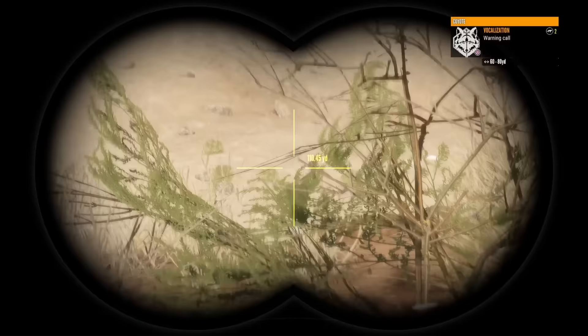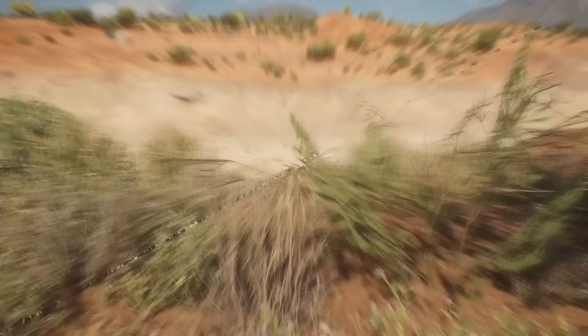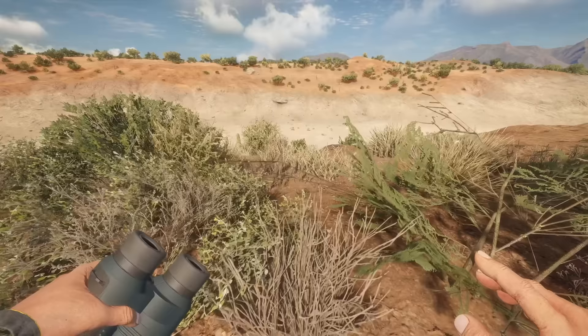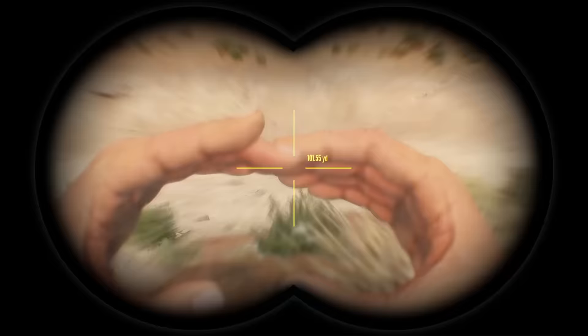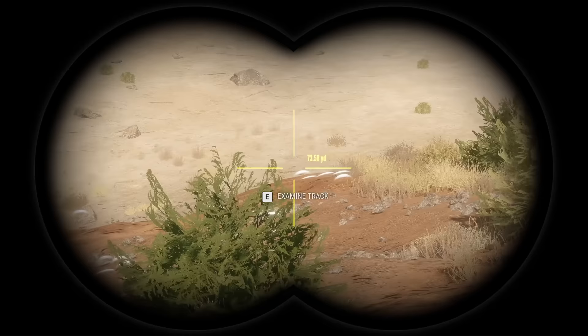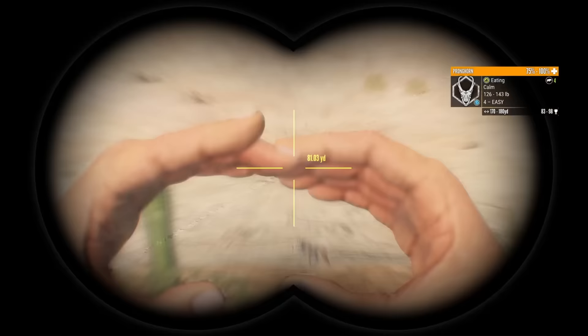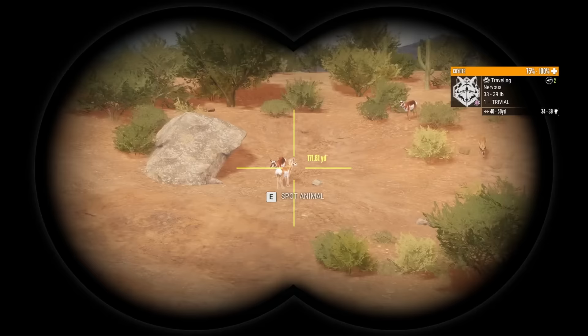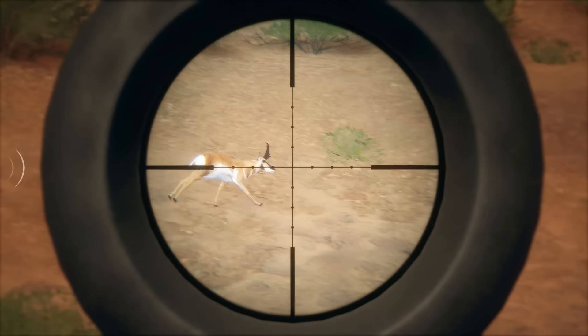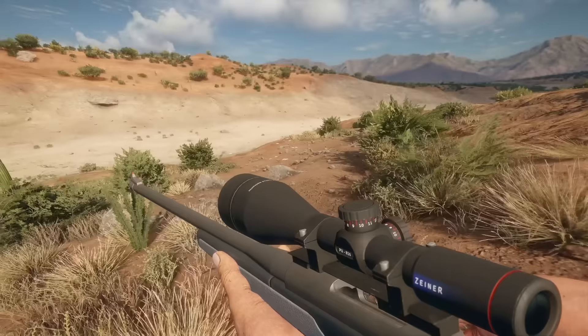There's a coyote down beneath us. Just a level one female. Right there — don't move. Should be in the back of the neck. Oh, I messed up. I am off today. That was very bad. But thankfully he just would have been a gold. Let's go see if we can grab him. We're kind of heading the direction we need to go anyways. Got Peccary mad at us — I don't think they're going to attack.